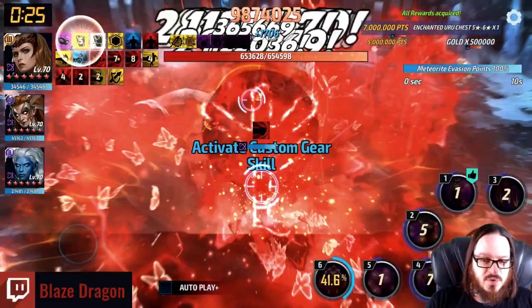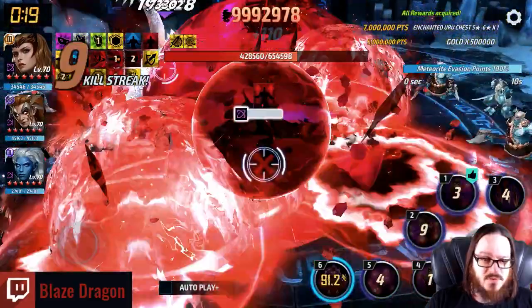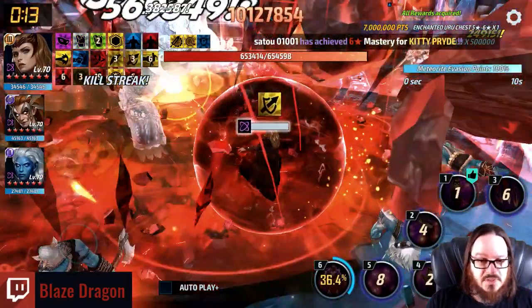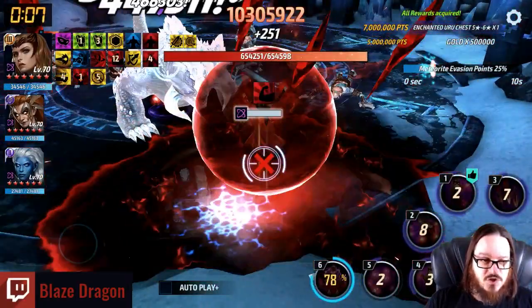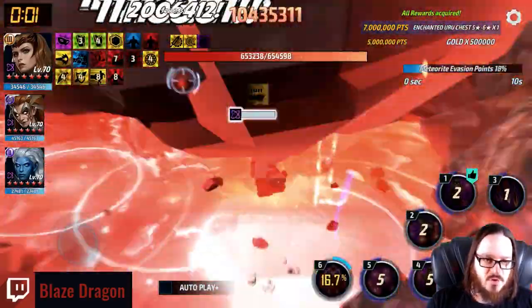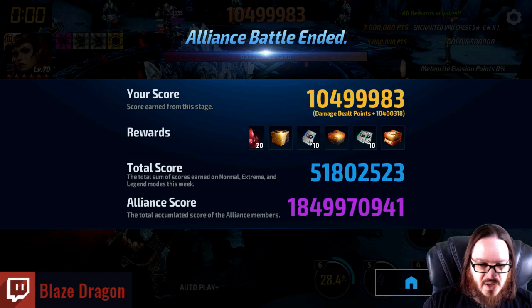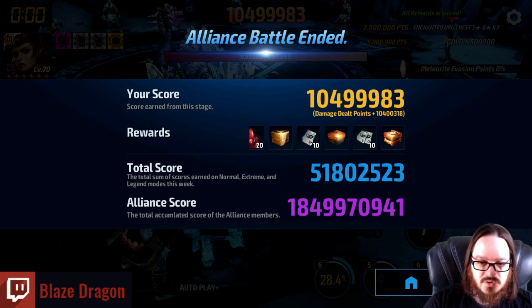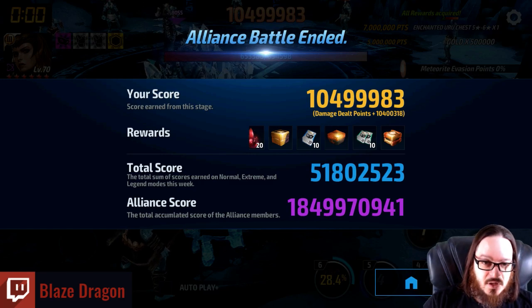Although my Scarlet Witch has a decent build, there are people with better builds, so what you're seeing for score is not a great representation of what she's capable of on a well-built account. She should be able to cap today but you might need a pretty fleshed-out account with a lot of Odin's Blessings to do that. 10.4 million is on average for my account. She is a Tier 3 character. Final score: 10,499,983.